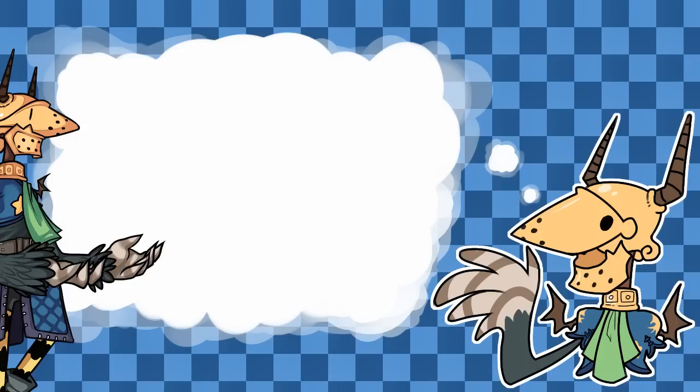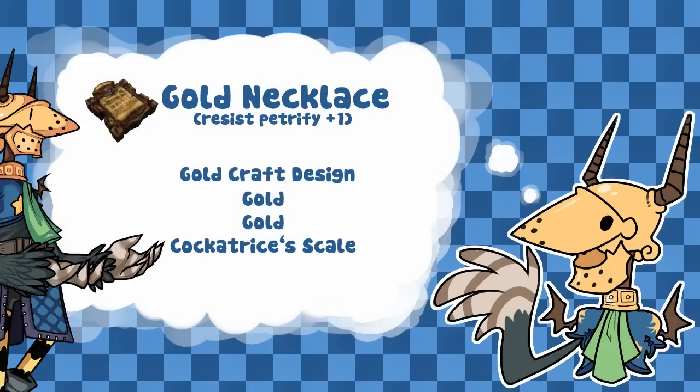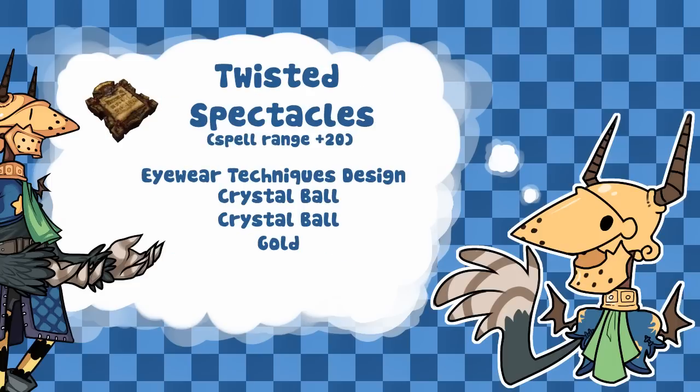Now on to the accessories — only one may be equipped at a time. I have many accessories on Kupo: a Flame Badge giving Resist Fire plus 1, a Golden Exus giving Resist Petrify plus 1, which is very useful for some bosses. If you combine things together — say an Earth Pendant gives Resist Petrify and Resist Slow plus 1 — and you also have a Gold Neck with Resist Petrify plus 1, you've got Resist Petrify plus 2. That will actually make you resist attacks from bosses. I've also got Twisted Spectacles which gives Spell Range plus 20, made with the Eyewear Technique, two Crystal Balls and one Gold. The Crystal Balls come from the Mushroom Forest.